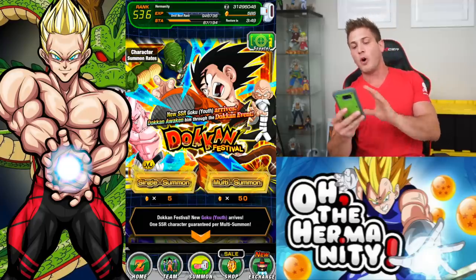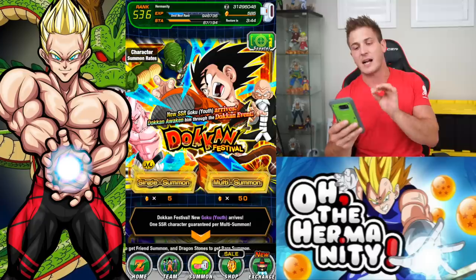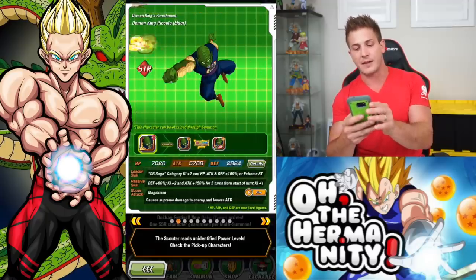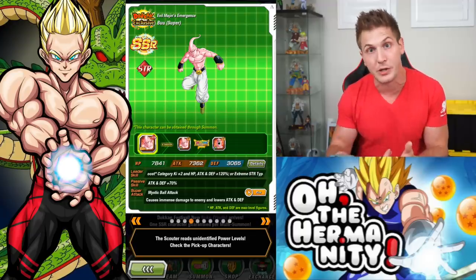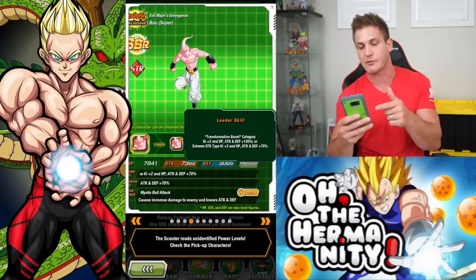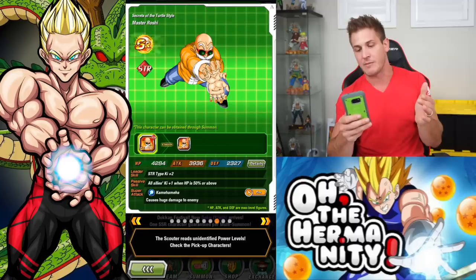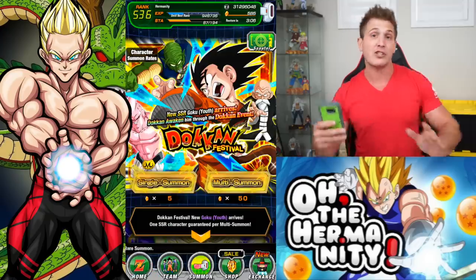We got some new units on the scene. We're only going to go three multi-summons on here, so 150 stones. We got some DB Saga and Youth Category leads — obviously the Kid Goku everybody wants right now. But there are actually some really good units here: Kid Goku, the Demon King, and Master Roshi. It'd be really cool to get some Super Buu dupes. I'm sure some of you guys didn't even pull the Transformation Boost Category lead character, Super Buu, let alone have dupes for him. I already have Shenron rainbowed, so we're just hoping we stay away from the bottom three SSRs and hit just the top four. Let's jump right in — I feel good. I'm happy to be home.